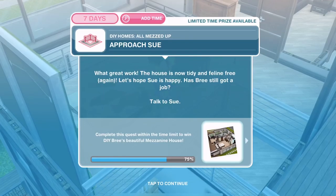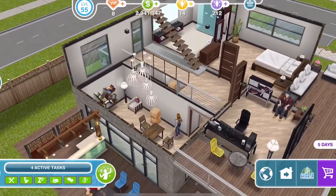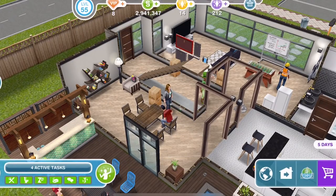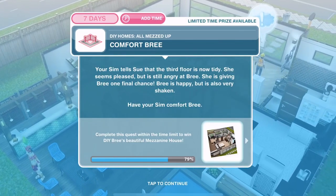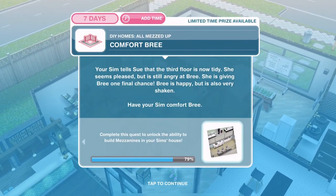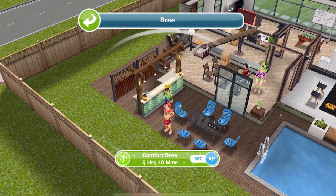The house is now tidy and feline free again. Talk to Sue — let's click on her and approach Sue for three hours and twenty minutes. Your Sim tells Sue that the third floor is now tidy. She seems pleased but is still angry at Bree, giving her one final chance. Have your Sim comfort Bree for six hours and forty minutes.